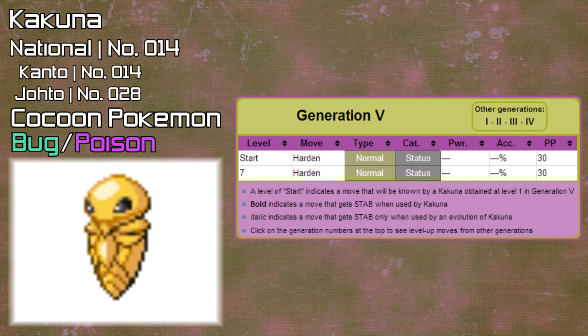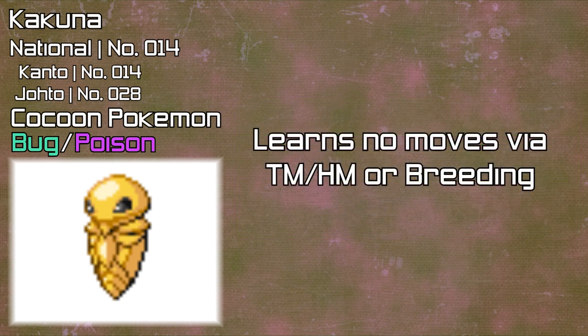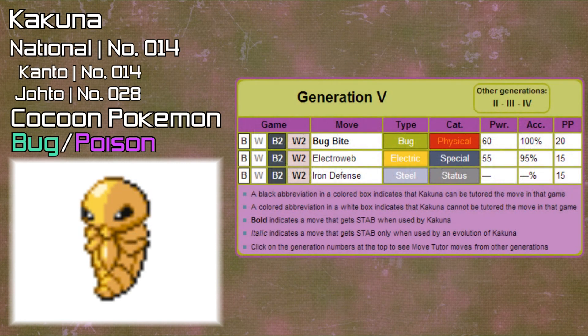Kakuna only learns one move in Generation 5, which is Harden at level 7. It also learns no moves by TM, HM, or breeding. However, it can learn three moves through tutoring: Bug Bite, Electroweb, and Iron Defense.